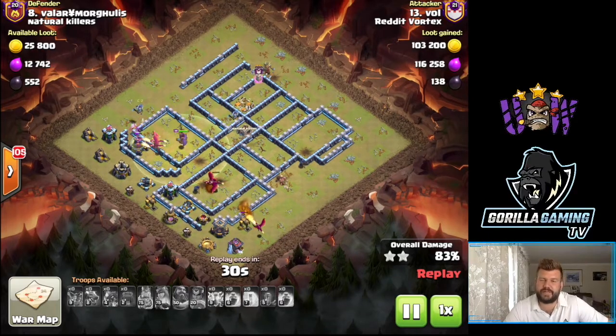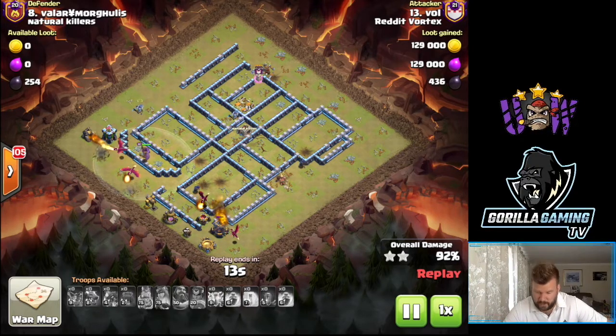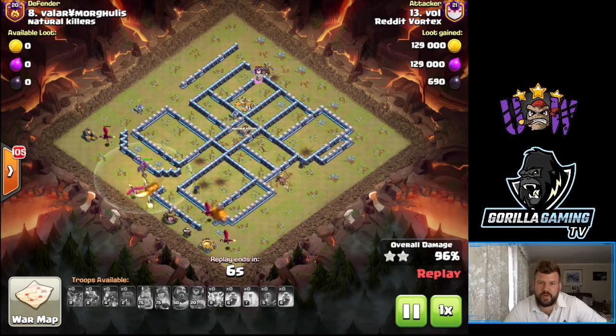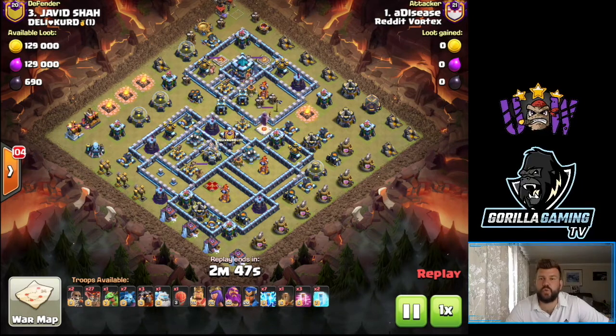Since this update, zap quake has been seriously OP. If you haven't given it a try with either dragons, lalo, mass hogs, or miners - it seems to be really versatile. You just need to work on your spell placement, make sure your timings are correct to get maximum value, which Vol done beautifully here. He had this attack done in one minute forty seconds - pretty impressive. GG.